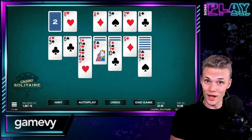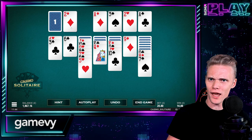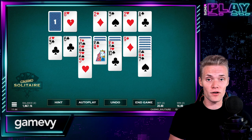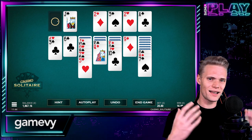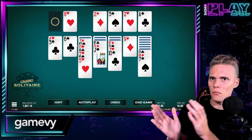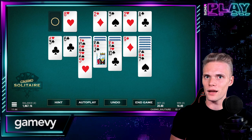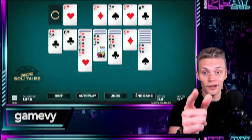Welcome back to Sigma Play! My name is Chris and today we are going to explore a new table game from Gameway and Microgaming. Join me and discover Casino Solitaire, a low-volatility game that combines the classic card game with real money payouts. This game is perfect for players who love skill-based games, so let's get started and see how it works. Let's play!